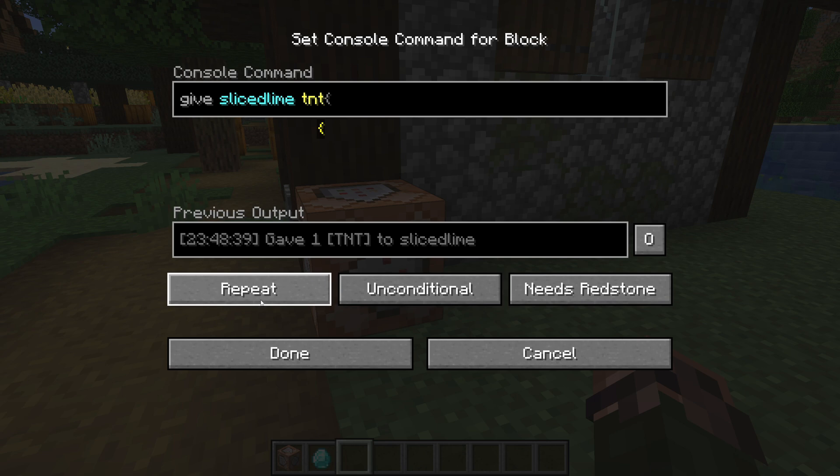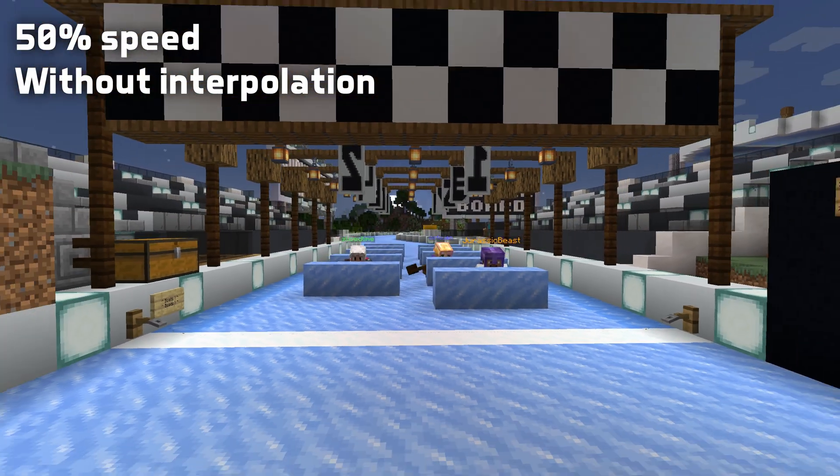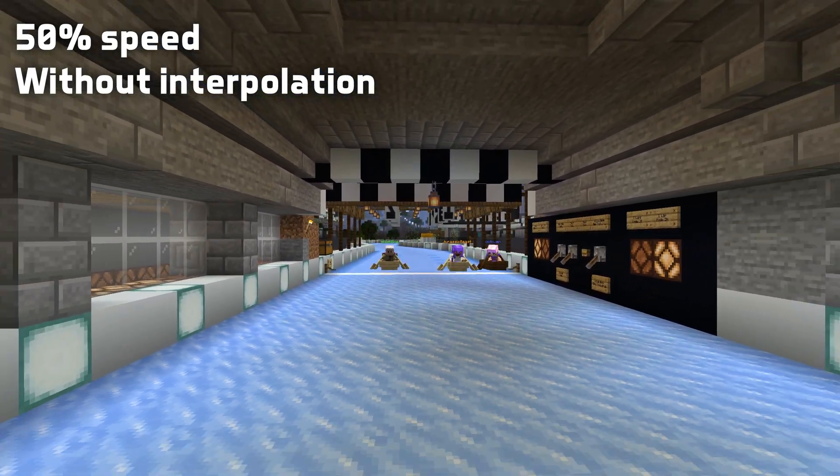A repeat command block does exactly what I've said before — runs the command all the time. To be more specific, the command runs every game tick. To understand what is going on there we have to take a little bit of a sidetrack to understand how the simulation of a world in Minecraft works.